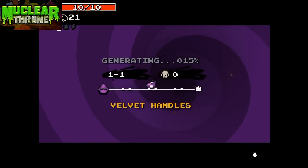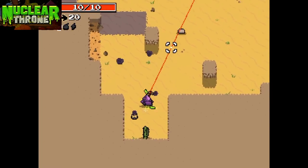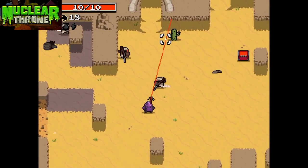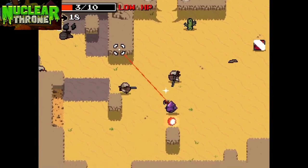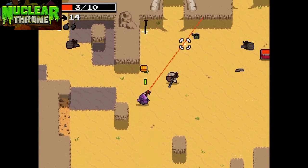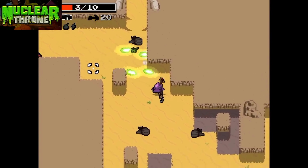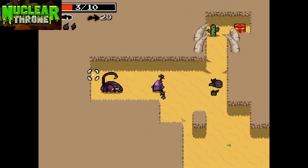Next up is Crystal. Crystal is a very, very beefy character. She spawns with two bonus HP as her passive, and her active is a shield that can deflect and nullify most bullets and contact damage, but it does not nullify melee damage or explosions, so keep an eye out for that. Crystal is unlocked alongside Fish at the very start of the game. I recommend a good strong teeth build with Crystal.